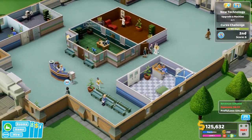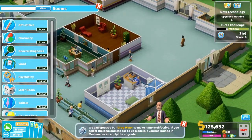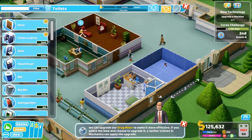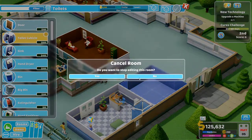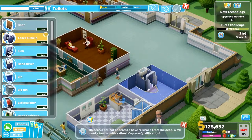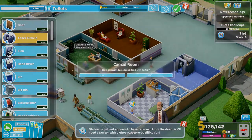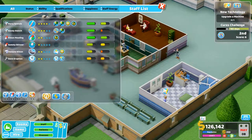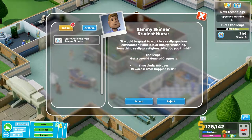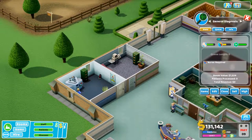That killed him. Alright, next room. We haven't got any toilets yet. A staff room toilets — let's do these here. Challenge from Sammy Skinner — no, that can wait. Alright, I'll just stop it because I've got other things I need to do. Yeah, he's already capturing the ghost which is good. Level four general diagnosis.